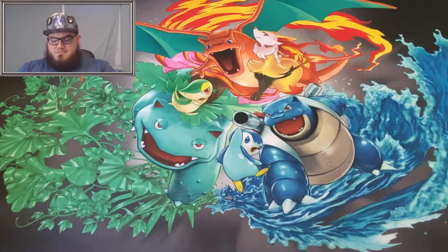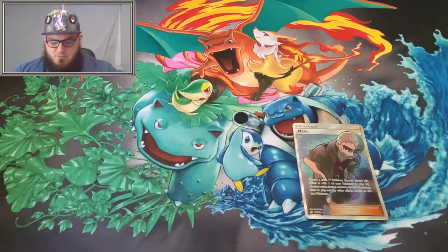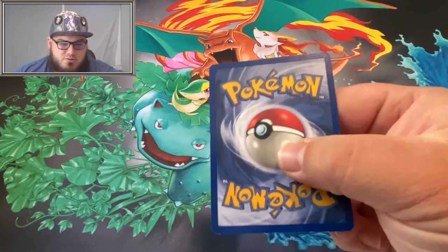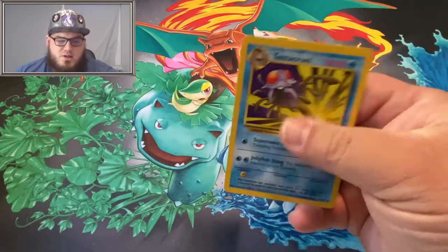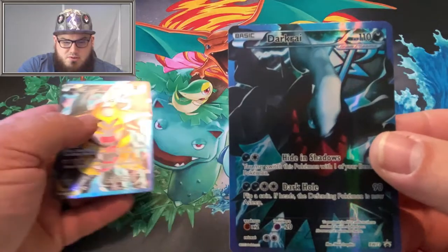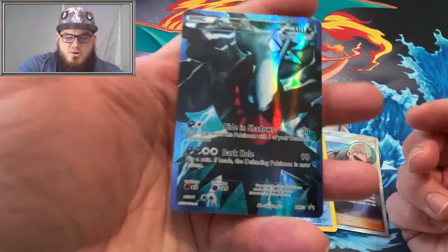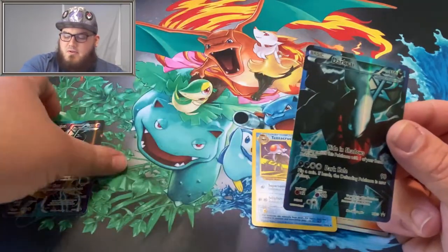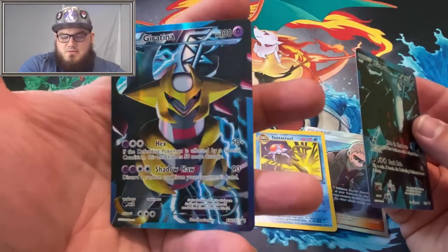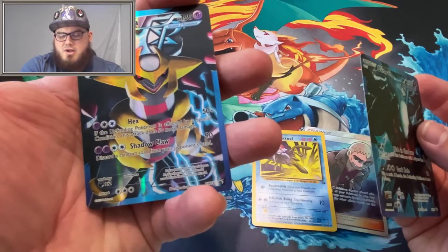Before we get into that, let's see what came in the mail this week. We've got one Full Art Nanu from Team Up, one Fossil Tentacool in pretty decent condition — got that for maybe 50 cents, pretty good deal. And we've got a Promo Darkrai from Team Plasma. I really enjoy the colors on that card. Darkrai is one of my favorite Pokemon. We also got a Promo Giratina. I had them in sleeves, but the sleeves had their own little glare to them, so I took the sleeves off so you guys can see how nice those cards were.